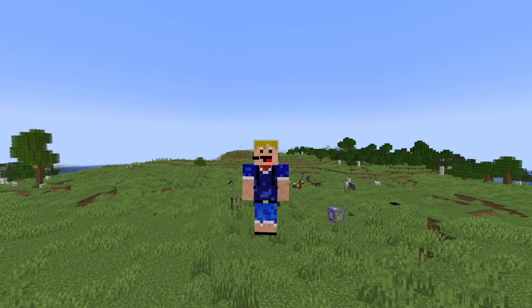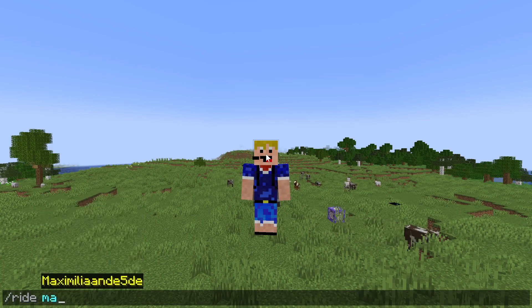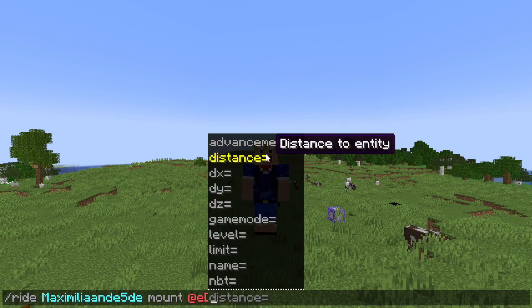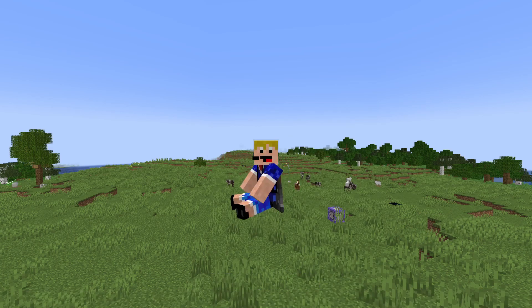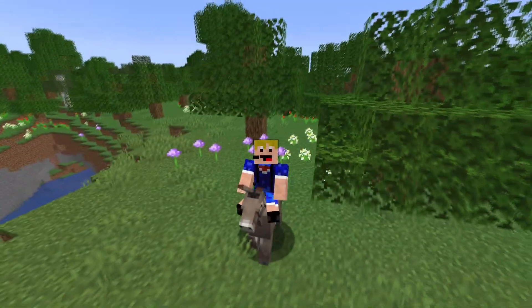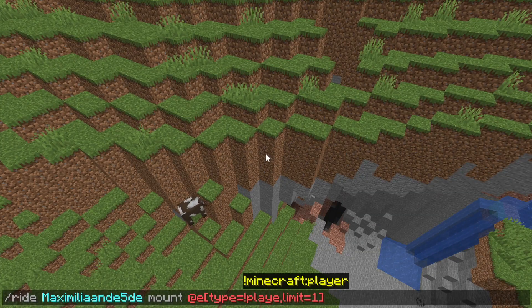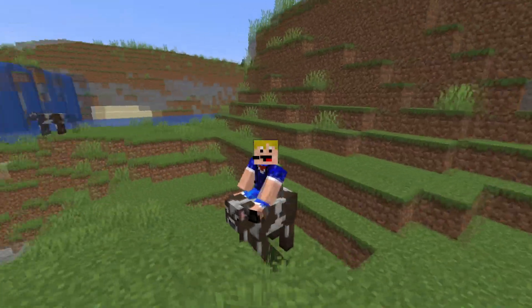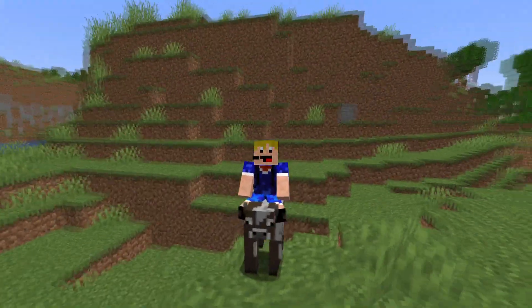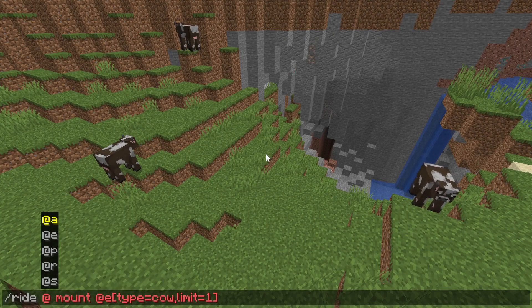Then there's the new ride command, which does exactly what it says — you can target specific entities and make them ride each other. We can target ourselves and mount the nearest non-player entity with a limit of one. There we go, we're riding a donkey. You could also change it so we ride a cow. And it doesn't have to be you riding — you can make cows ride each other using this command. We just made a cow ride a cow, and we can stack many of them so one cow is holding up 10 of its friends.